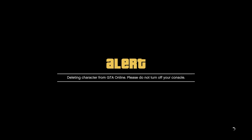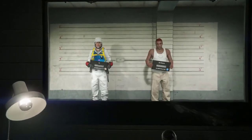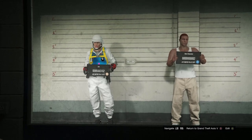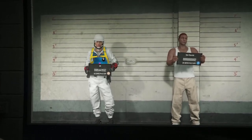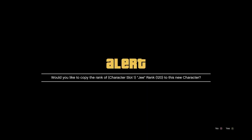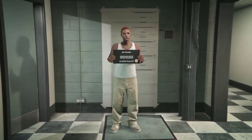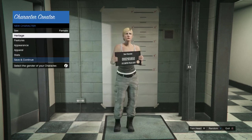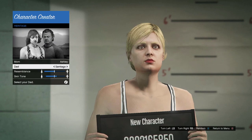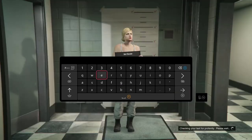Once we delete the male character, we're going to use the female character. Select the brand new character and go ahead to edit it. I like to copy all the rank so it unlocks all your clothing and stuff. Go ahead and change it to female — you don't really have to edit anything else unless you want to. Save and continue.